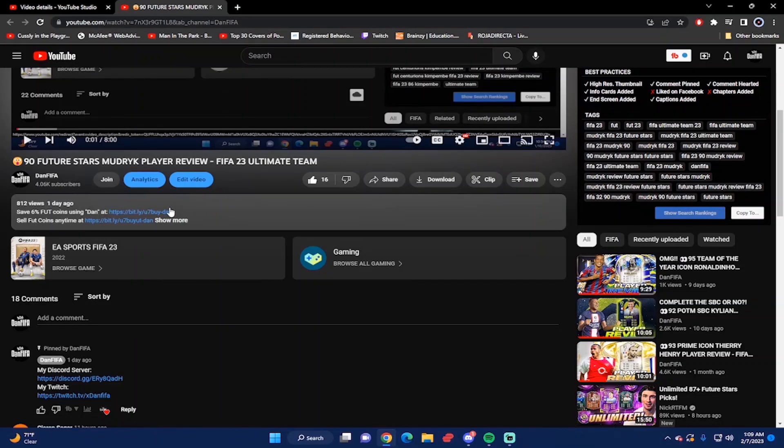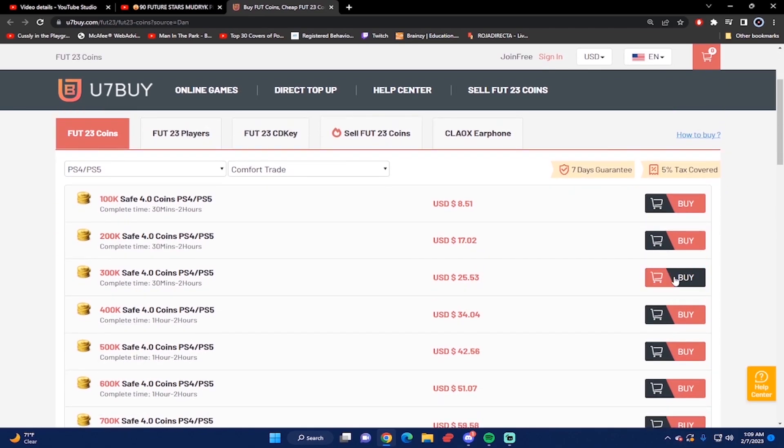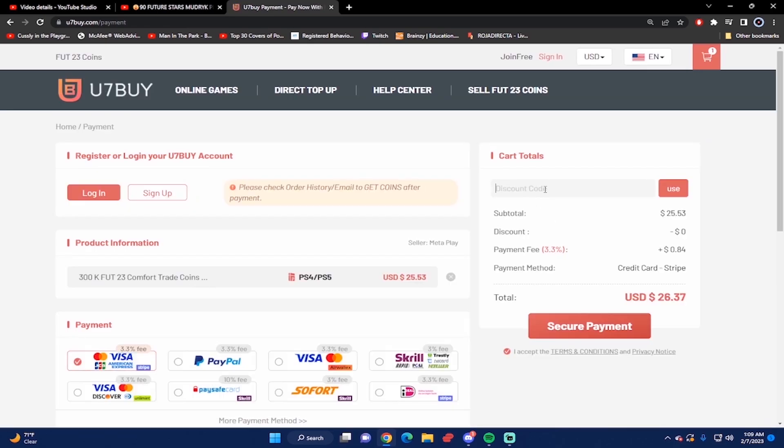What's good guys, if you want the most cheap and most reliable FIFA 23 coins, make sure you check out u7buy.com next time you want to buy your coins and make your team even better. Go to the website and type the code 'dan' to get 6% off your next purchase. Also, if you ever want to sell your FIFA 23 coins, you can go to the same website under the sell FIFA 23 coin section.